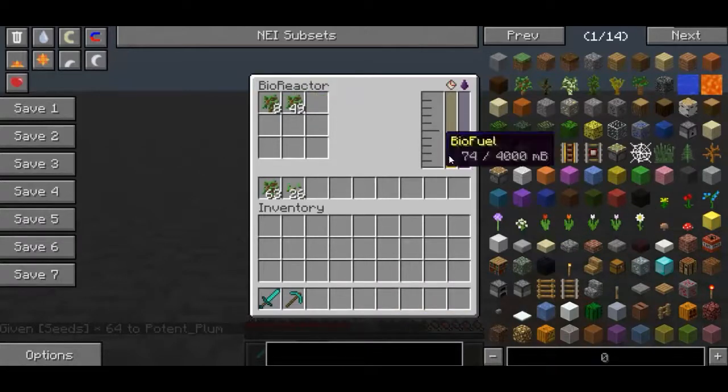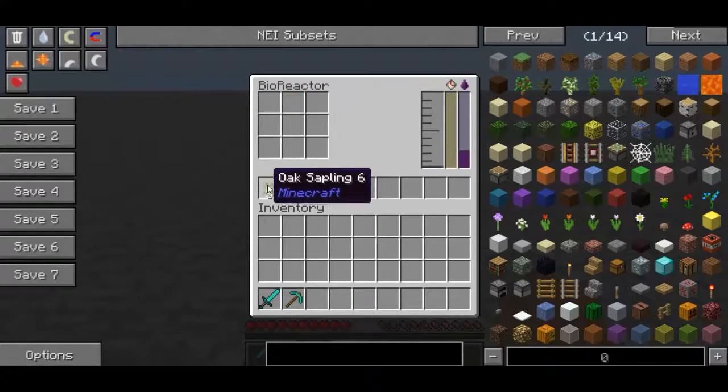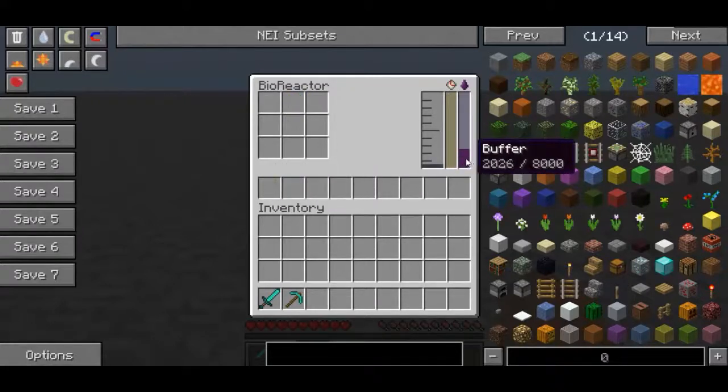What you're going to want to do is place all of your stuff in here and it will eventually put them down into here. As you can see, because I'm putting a lot in there, the efficiency began to go up a little bit.